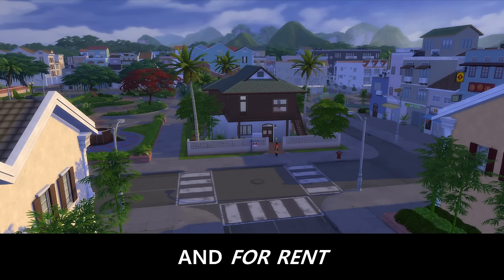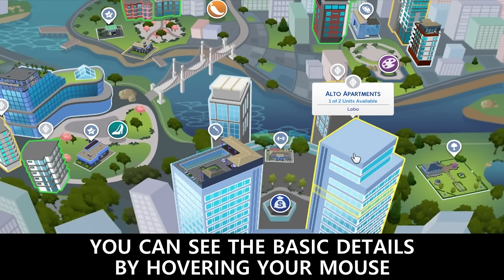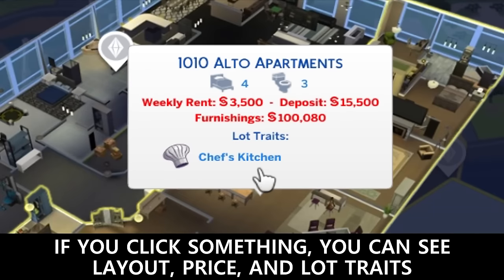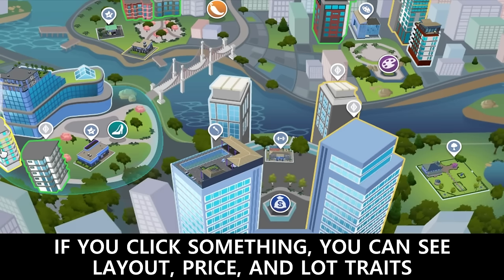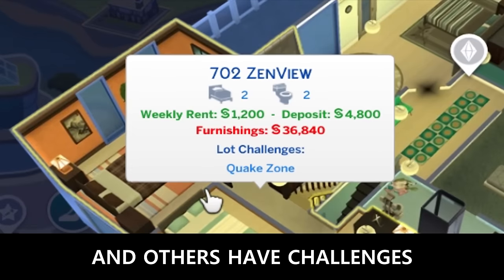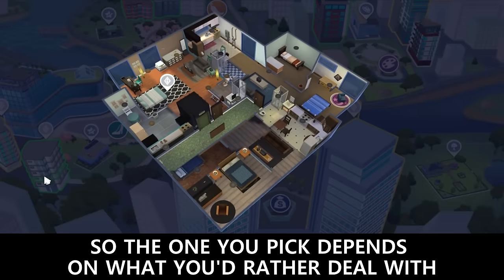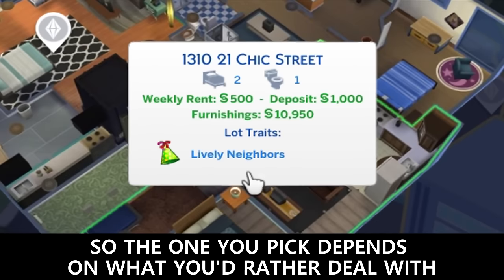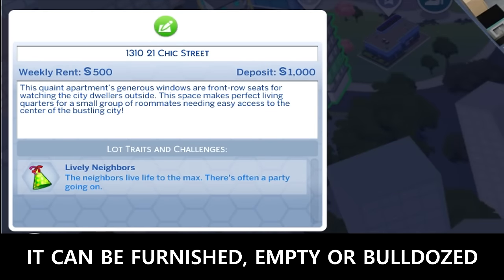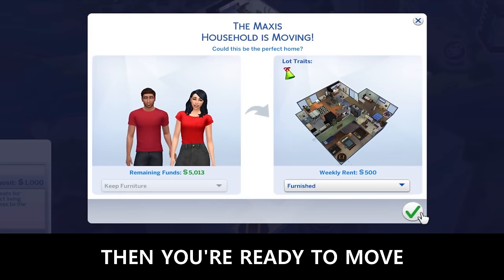Remember there's a lot of set dressing. You can see the basic details by hovering your mouse. If you click something, you can see the layout, the price, and the lot traits. Most apartments have lot traits and others have challenges, so the one you pick depends on what you'd rather deal with. You get a general description of the place — it can be furnished, empty, or bulldozed. Then you're ready to move.